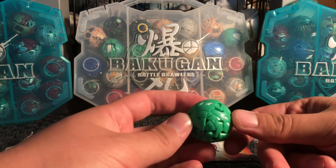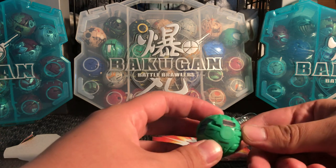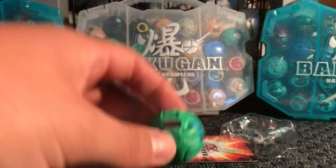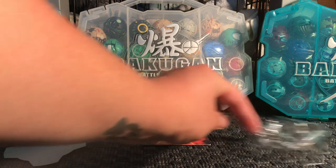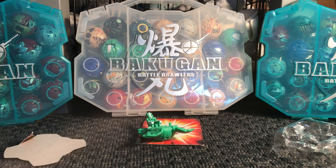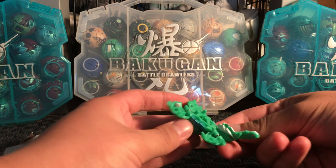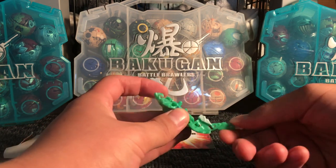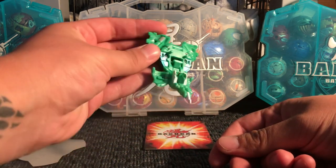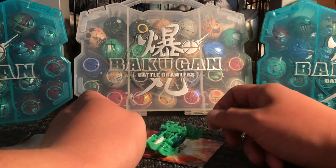He has some pegs that stick out of his back, which could make him a little bit hard to roll. So let's roll him and see how well he opens up — pop open, explode, whatever. That was actually pretty nice.